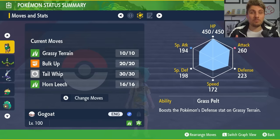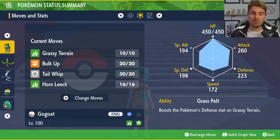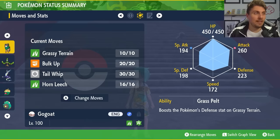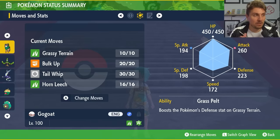Grass Pelt gives you a 50% boost to your defense stat as long as Grassy Terrain is in effect, so the Terrain Extender really helps out with that and takes away the reliance on needing a partner like Arboliva. The moveset includes Bulk Up — that boosts our defense for stability against the big physical threats from Hisuian Samurott and also boosts our attack, giving us a nice way to increase our damage output.